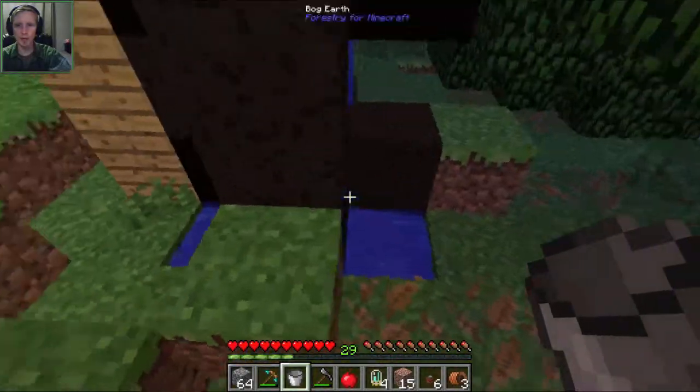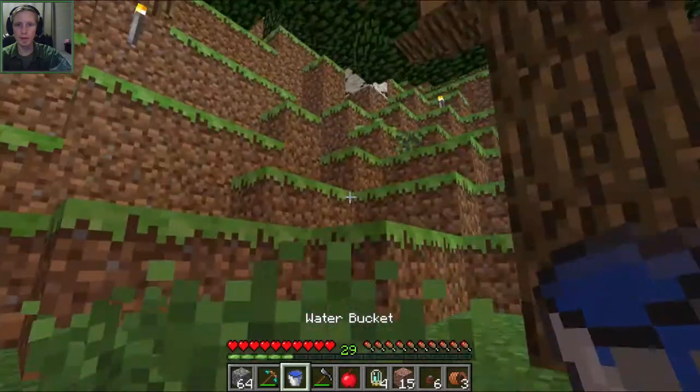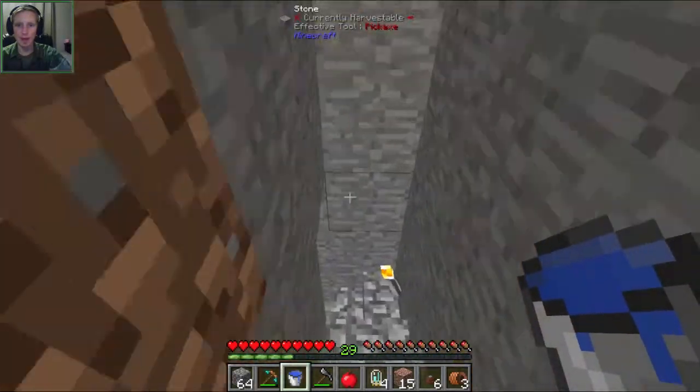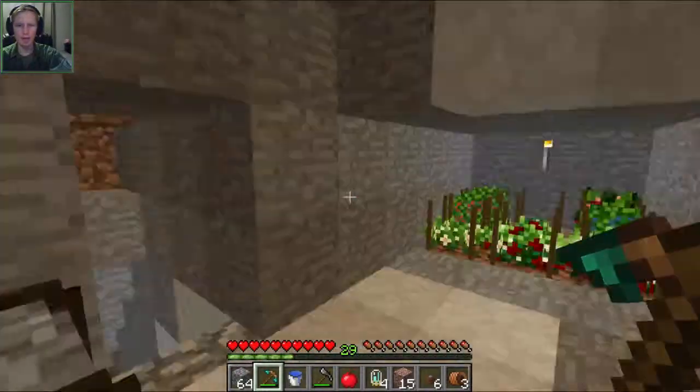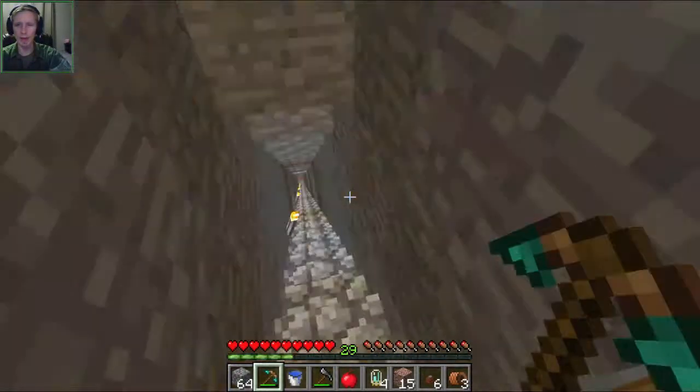There should be a pool here — yes, perfect. Let's take that water bucket and head downstairs to get our obsidian. I think I've uncovered a couple of lava pools down there, so we should be good on that end.